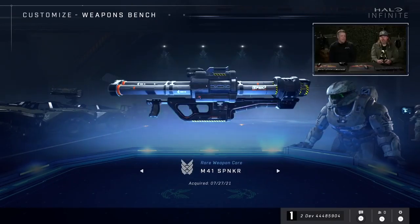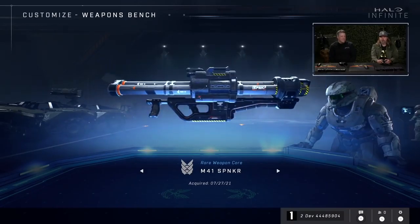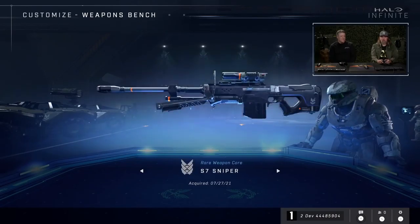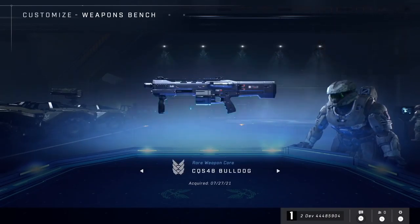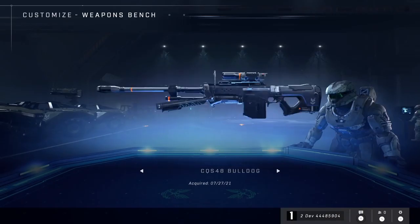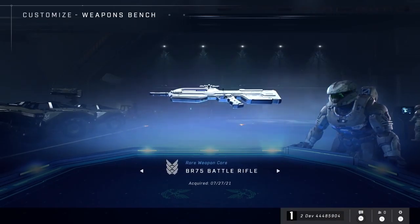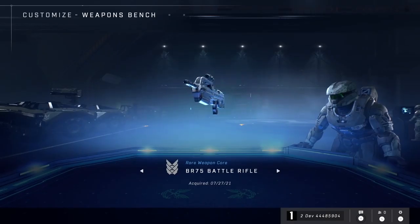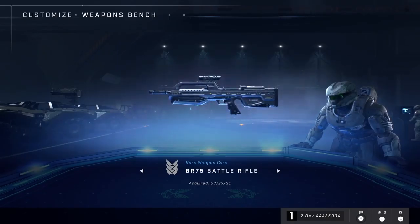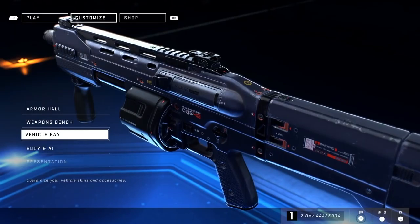Right now I'm just cycling through the weapon bench to give viewers a sense of what that looks like. If I were to equip weapon coatings, I could check them out here. I'm scrolling through, giving people a chance to see some of the weapons in the game. Every time you pick up a weapon off the weapon pad, it is your weapon and it'll be skinned the way you want it — it'll look the way you want it to. It is just a sweet feeling.